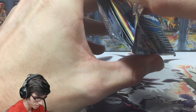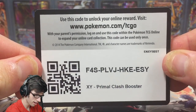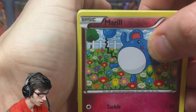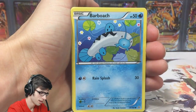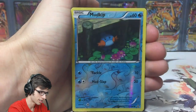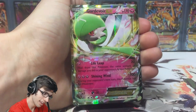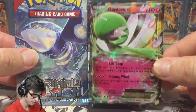That pack opened up really good — it was one of those packs that just opens nicely. That's the final card of the opening hopefully. Let's go — we have a Marill, Corsola, Weedle, Barboach, a Spheal, Marshtomp, Combee, Electric energy, and a reverse Mudkip that one is a common.